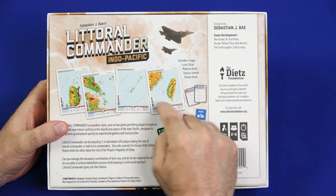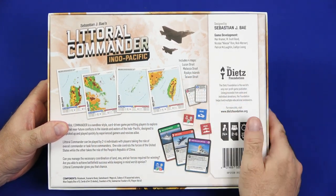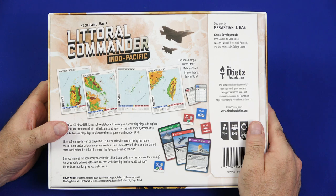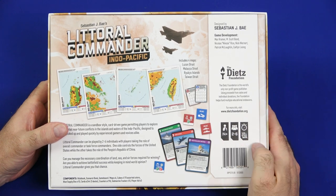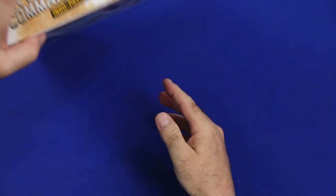You can see here an example of the maps, the cards, the counters, and the four maps included: the Luzon Strait, Malacca Strait, Ryukyu Islands, and the Taiwan Strait. Components include a rulebook, scenario book, the four maps, assorted cubes, supply discs, three decks of cards, 196 counters, about 10 submarine trackers, and three player aids. It is for ages 14 and up, two to six players, and plays between 45 and 240 minutes.